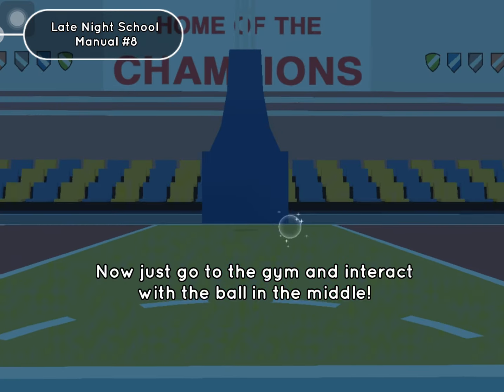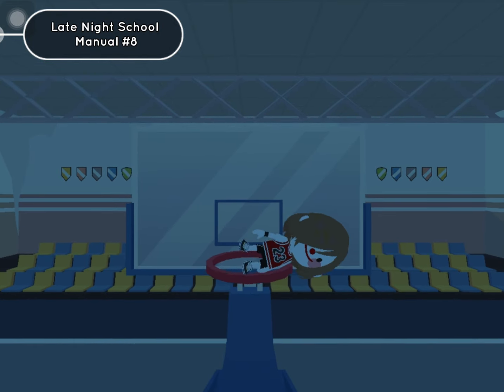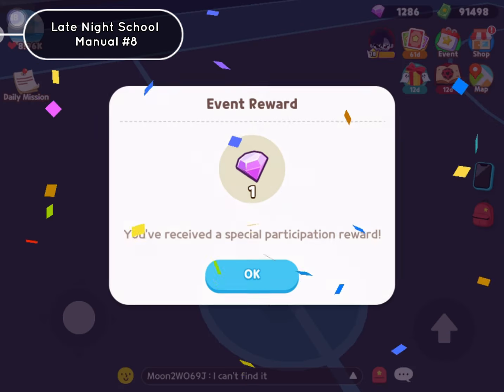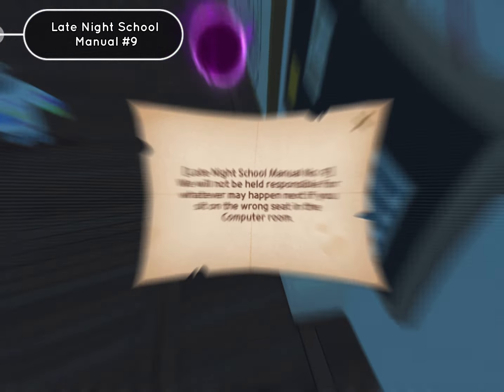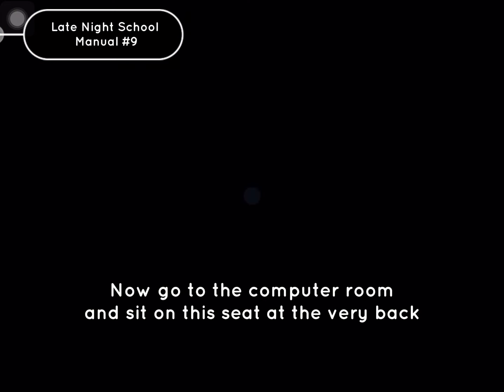Now just go to the gym and interact with the ball in the middle. Go to the sofa next to the purple orb. Now go to the computer room and sit on the seat at the very back.